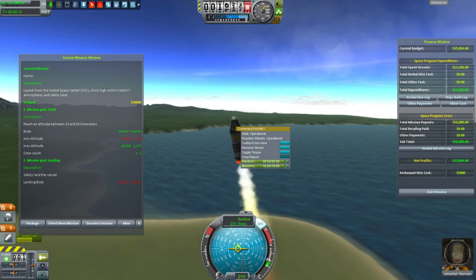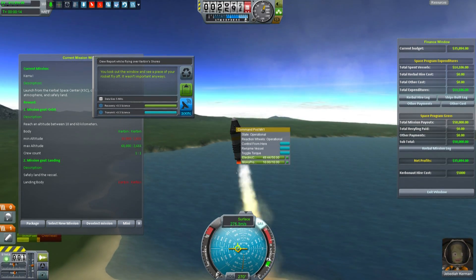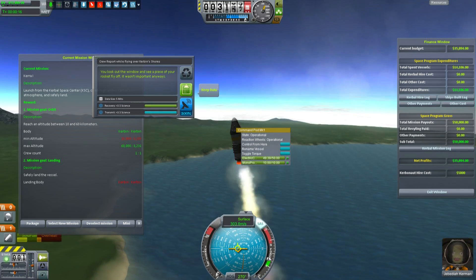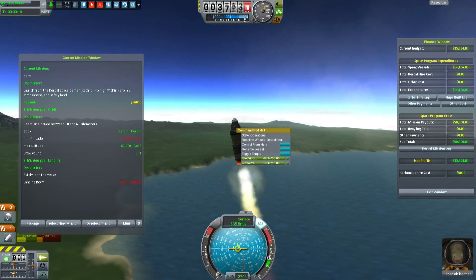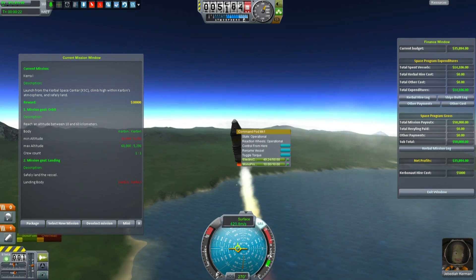I should probably do a crew report from this altitude. You look out of the window and see a piece of your rocket fly off — it wasn't important anyway. We know how this goes: we're going to get up to altitude and everything's going to work.